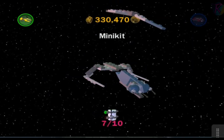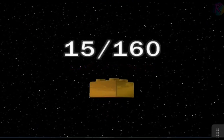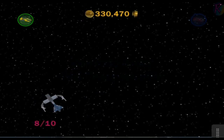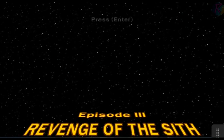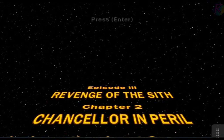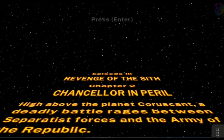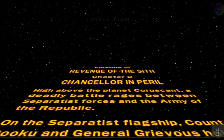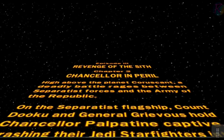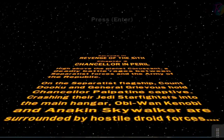Continue the story. We are getting ready to do Chapter 2. We are smashing this series out, guys. Episode 3, Revenge of the Sith, Chapter 2: Chancellor in Peril. High above the planet Coruscant, a deadly battle rages between Separatist forces and the army of the Republic. On the Separatist flagship, Count Dooku and General Grievous hold Chancellor Palpatine captive. Crashing the Jedi Starfighter into the main hangar, Obi-Wan Kenobi and Anakin Skywalker are surrounded by hostile droid forces.